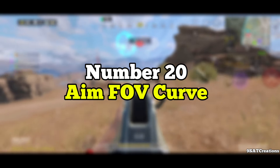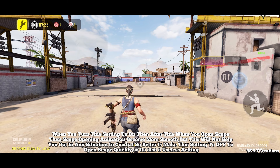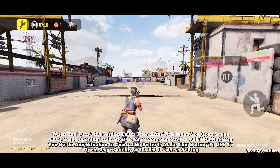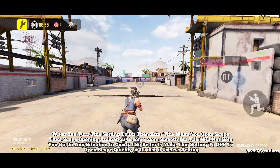Number 20: Aim FoV Curve. When you turn this setting to on, when you open the scope the opening animation becomes smoother. But this will not help you in any combat situation, so it's better to keep this setting off to open the scope quickly. It's also a useless setting.